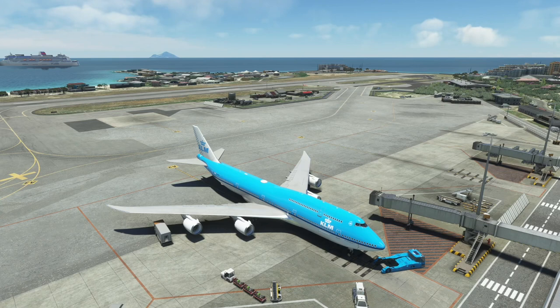Hey everyone, Banner here. Welcome back to the channel. We're back in Microsoft Flight Simulator and for today's flight we're going to feature the next aircraft in the Avionics Update 2 Beta, which is the Queen of the Skies, the 747. We're here in St. Martin and we're going to do what used to be a real-world flight for KLM in the 747 — from St. Martin to Curacao.